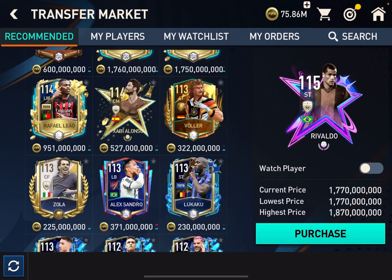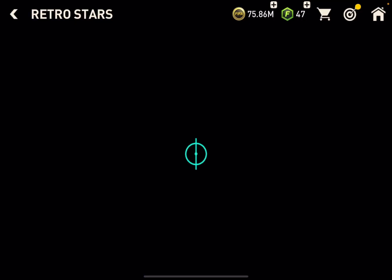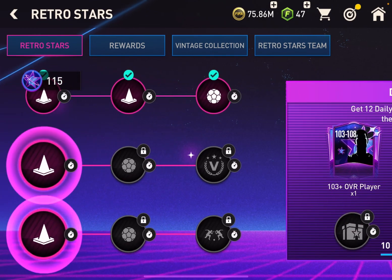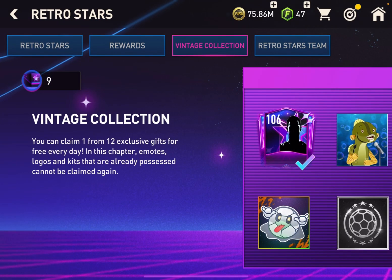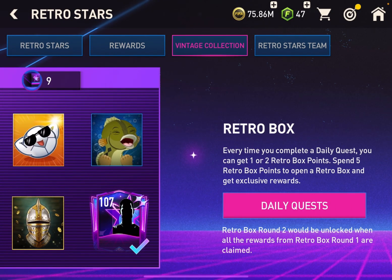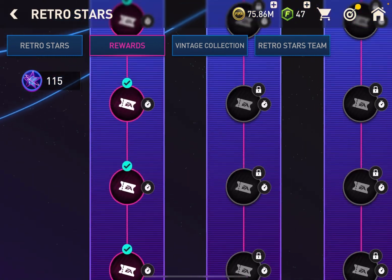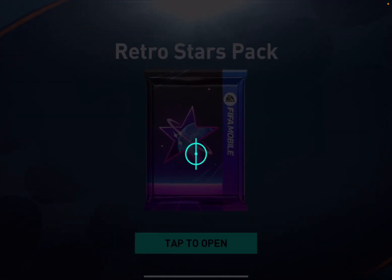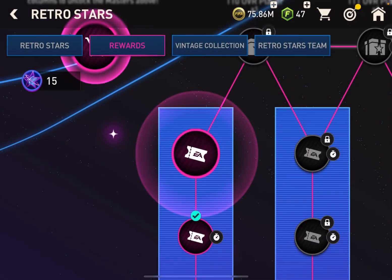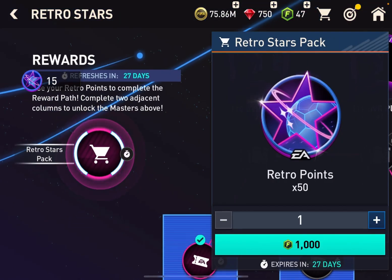Now maybe I can get some other people - oh, Osebio, that's the one I bought. Let's go back into the retro stars. As you can see I've been doing this - I got my vintage collection for today. Now maybe we can go to the rewards because I have 115 retro points, so I can finish the whole column. Let me get these 50 gems onto my account.